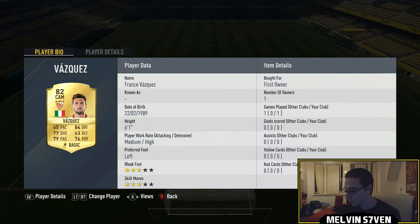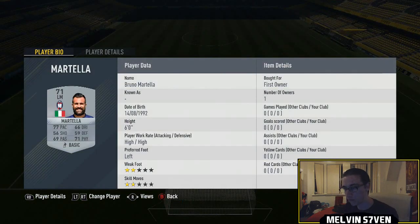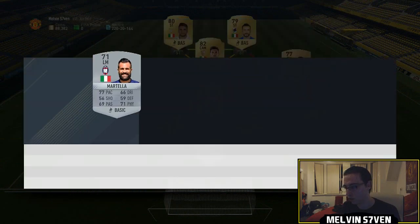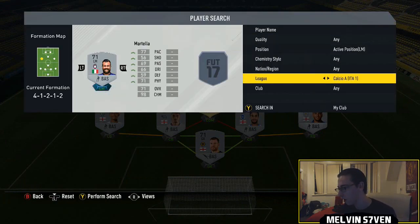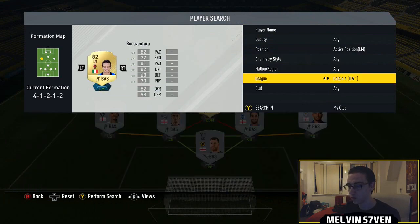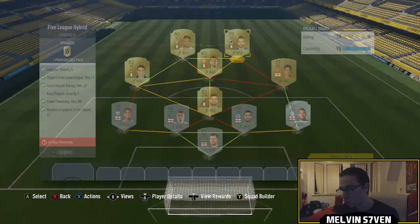We've got League One covered, so we move to another Italian in a different league — Liga Santander, we've got Vazquez, you can pick him up for 1,500 max. Then Martella, moving into Calcio A, and the two strikers are both Calcio A and both Italian. Actually there's only one on the market so I'm going to change him up and use Bonaventura instead — he's about 1,000 coins.